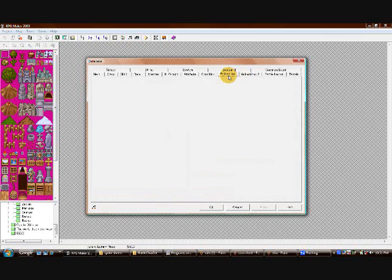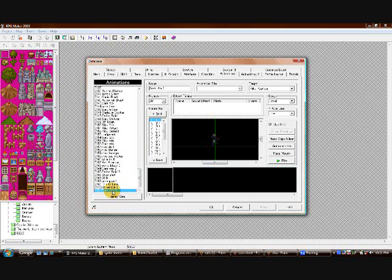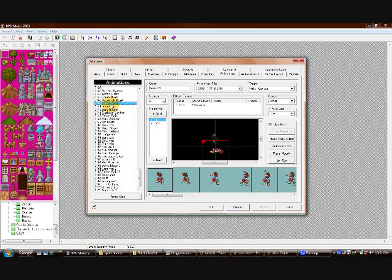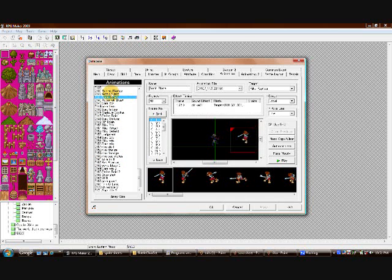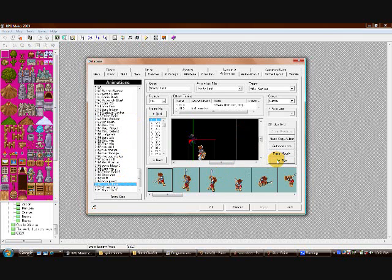Battle animation is actually a little bit more difficult to work with. If you are an animator then you may know that. I'm not really that good of an animator but I managed to get it to work. To show you an example, here is Sora doing a Strike Raid skill. Or, if you've probably seen my last video, Sora doing Trinity Limit. All these skills that I made are going to take a probably a long time to make.